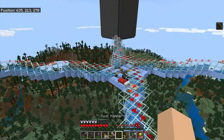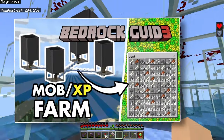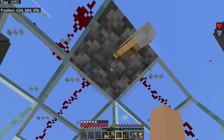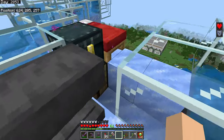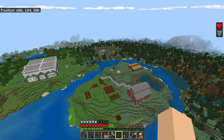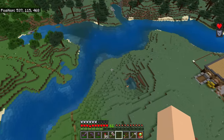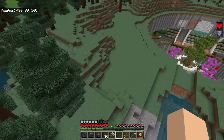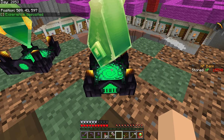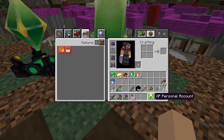Right now I only have one level, so I can deposit it and then fly to an XP farm. In this case I have my quad general mob farm on the Bedrock guide world. I sit here and get XP for a while, and once I have a bunch of levels — whether from an XP farm or adventuring — I can go back to my bank. Remember, you can place multiple banks around your world and they're all connected. I punch to deposit all my levels, and it shows how much XP is stored.